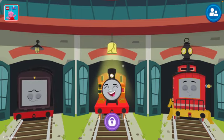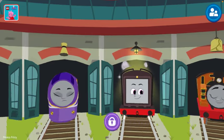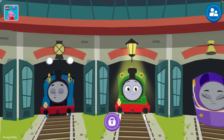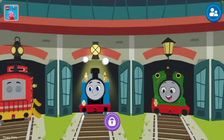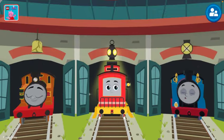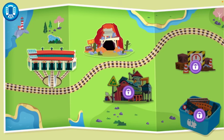Let's see — we can be Bruno. There are a lot of in-store purchases; we're going to try and play this at the basic level first and foremost. We can see a lot of our friends: Nia, Diesel, Kana, Percy, Thomas — all locked. Let's start off with Bruno. It looks like there are a lot of places locked too.